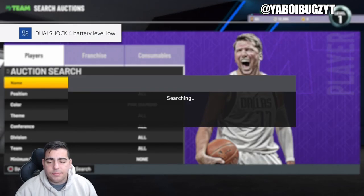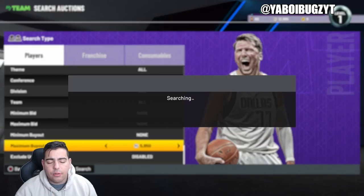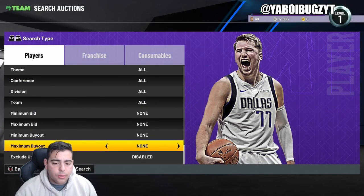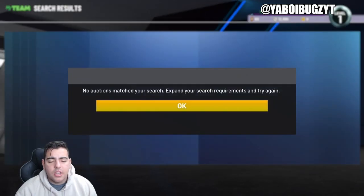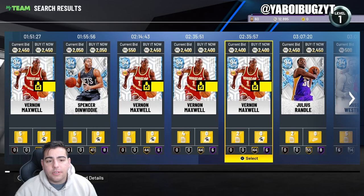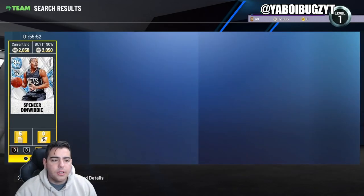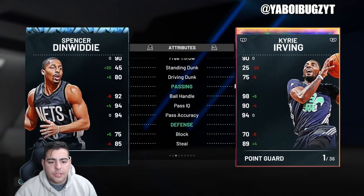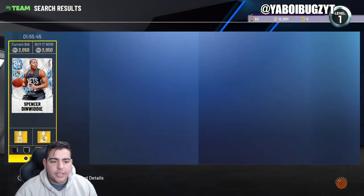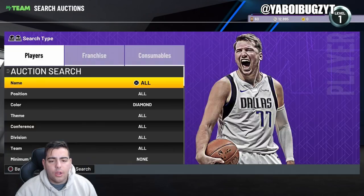You have the highest percentage chance of sniping, and someone sniped a pink diamond Blake Griffin for 1,000 MT the other day. Next up, the diamond filter also has a lot of possibilities, just not as much return as pink diamond. Spencer Dinwiddie and Randall are both at 2k — Randall might be a decent investment. Anything under 1,900 in the diamond filter is guaranteed profit, so it's highly recommended.